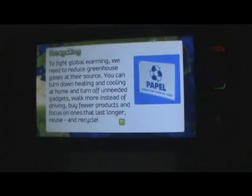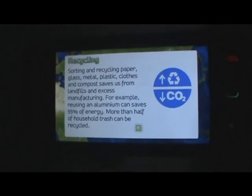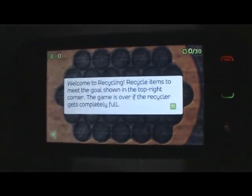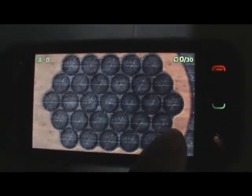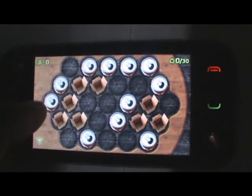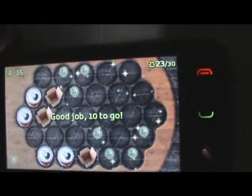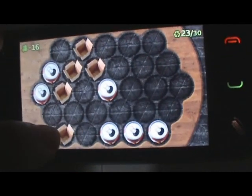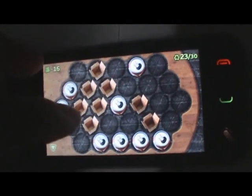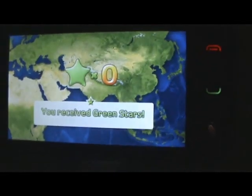Looks like the first level is all about recycling. A couple of facts about recycling right there. So the object of this game is to get five or more dissimilar items in this room and then tap them to recycle them. Alright, so we've finished stage one and now I guess we're onto stage two.